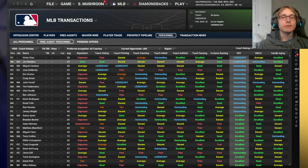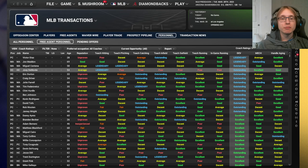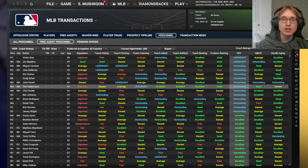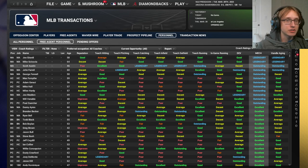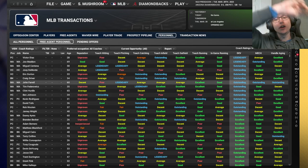Development is most important in the upper minors, narrowly followed by mechanics, with aging having a little bit of effect. In your medium minors like A and high A, development and mechanics are about equal in importance. You really want to make sure players can develop current ratings at all levels of the minors. Aging becomes completely useless at the lower minors, and mechanics actually slightly overtakes development there because your guys are so young.